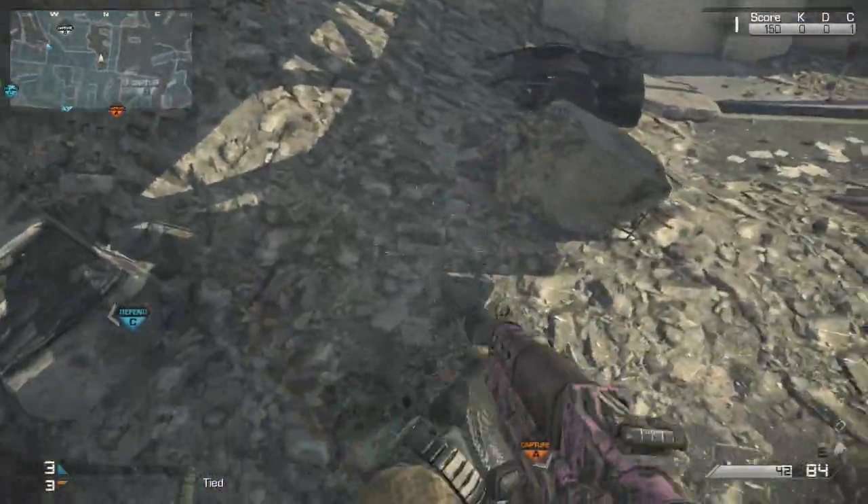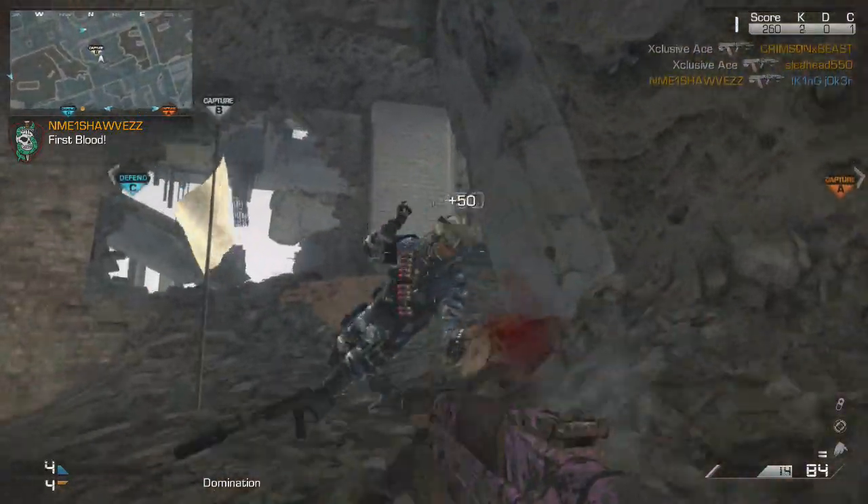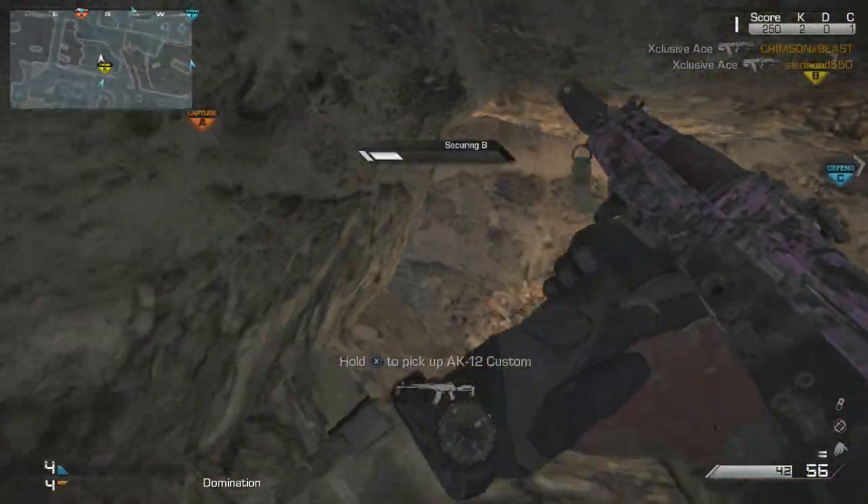What's up guys, my name is Ace, and welcome to episode 2 of Try This Out. In this episode, we're going to be covering my favorite attachment to put on the Vepr submachine gun. Let's get into it.